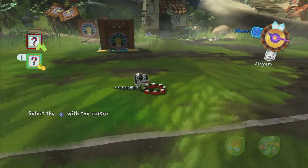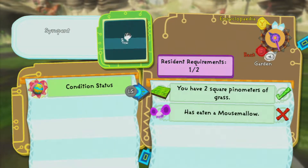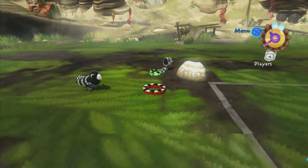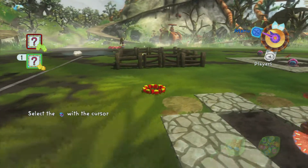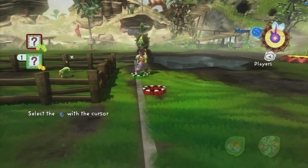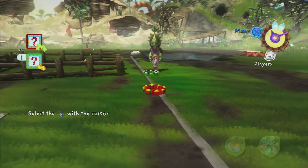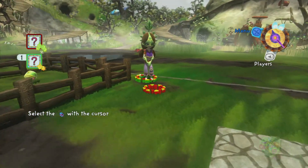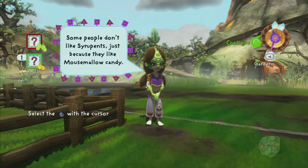What about this one over here that looks like a tyrannosaurus? It's a snake. Mouse mellow, okay. Oh hey, there's the girl - if we talk to her sometimes she gives us seeds and stuff, at least she did in the first game. We can't talk to her until she's in the garden, I think. Yeah, some people just don't like serpents.